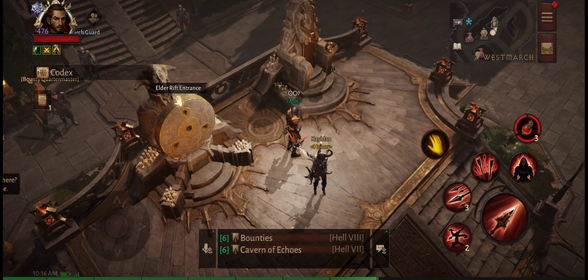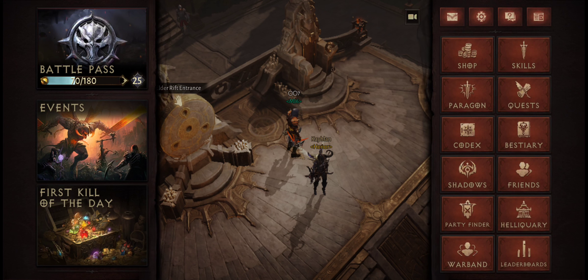Here's another Diablo Immortal glitch. A lot of times when I log in I get a call-to-action button and on my menu a red dot, and when I click on it there's nothing. Sometimes when I'm playing it pops up too, so I click in here thinking I got a message or an event or something like that, and there's nothing.